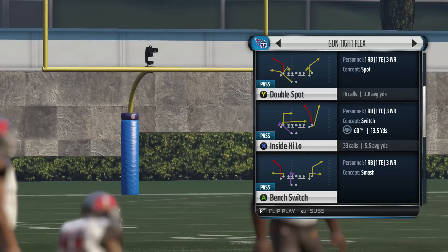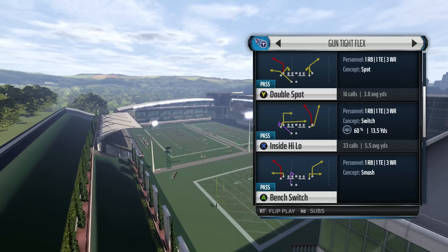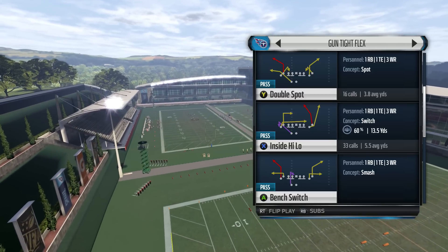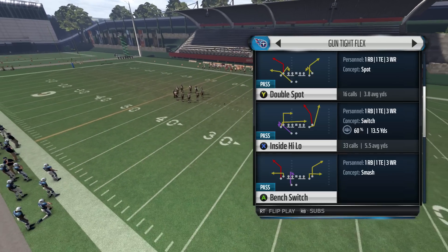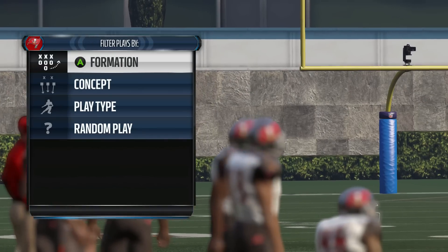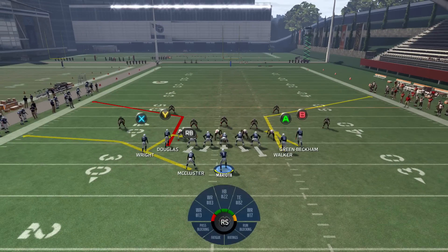We are back with Double Spot out of the Gun Tight Flex in the Madden Tennessee Titans playbook. This is part two of a Gun Tight Flex miniseries. If you missed chapter one, click the annotation to watch that play first - it torches a lot of coverages but struggles a bit against Cover 2 zone. That's where Double Spot comes in, as it's very good against Cover 2 zone.